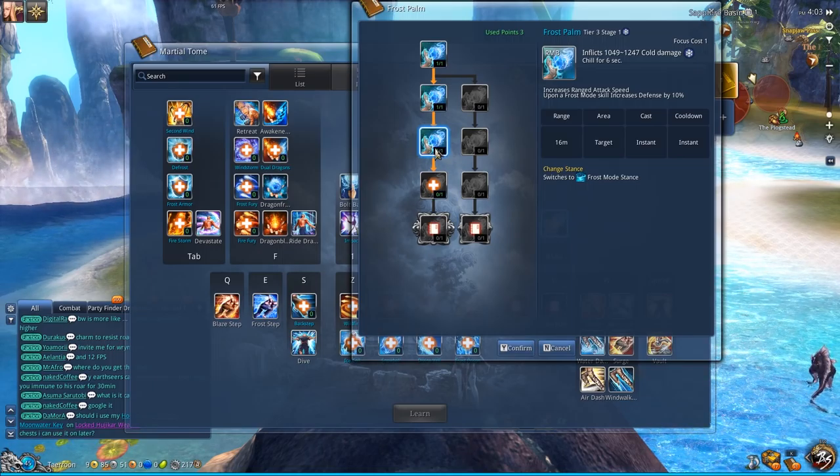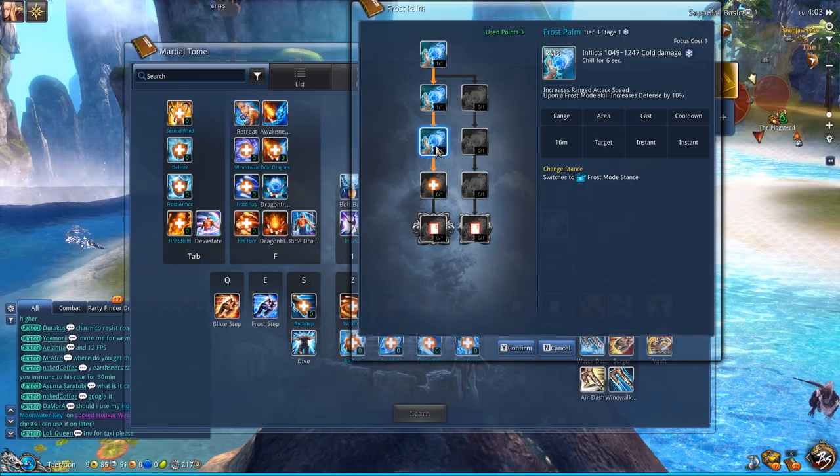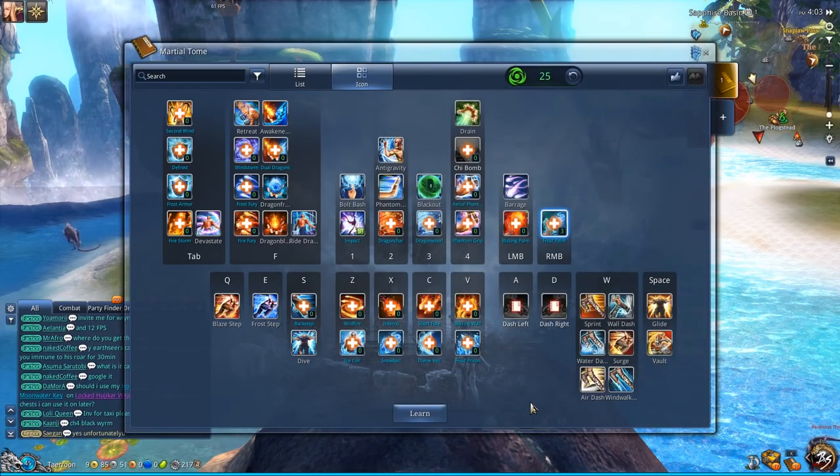Frost Palm is the ability which causes chill. 3 chill stacks cause a freeze, which triggers the massive damage that Impact will deal. And this is essentially all you need.